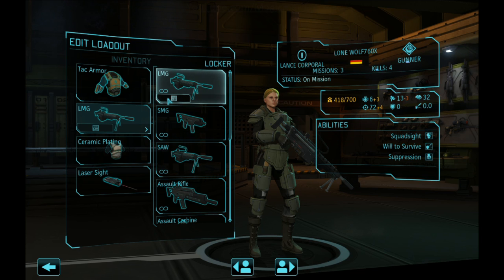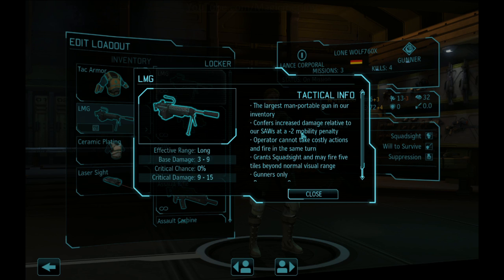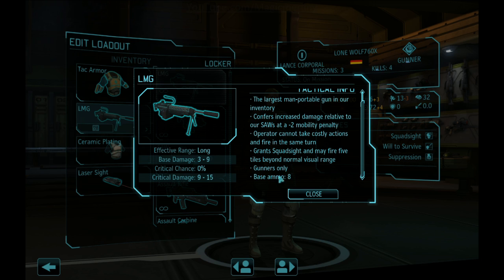The SAW is down on mobility, has six ammo, and you can move and shoot at medium range. You treat it like a battle rifle or assault rifle but with more ammo and a bit more damage. I prefer the LMG. All my gunners are equipped with LMGs. The LMG has a negative two mobility penalty, but it's a long-range weapon that grants squad sight for five tiles beyond normal visual range.